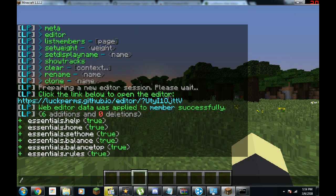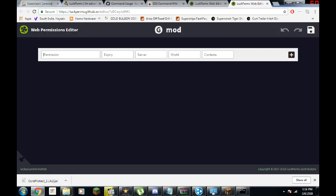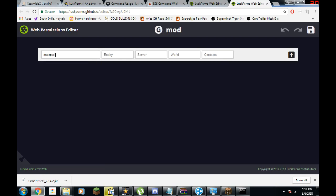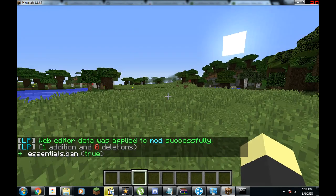Let's add another rank. We'll do slash LP create group mod because we need moderators on our server. We open the editor the same way, just changing 'member' to 'mod'. I won't bore you with all the details, but I'll just add the ban permission to this. Save, copy, paste. Done.